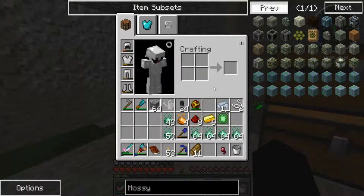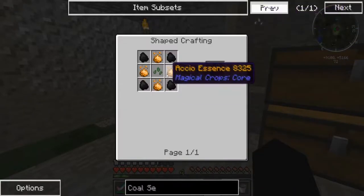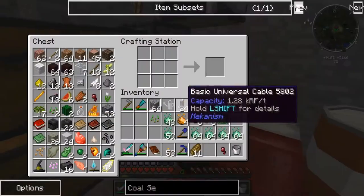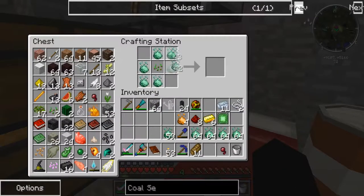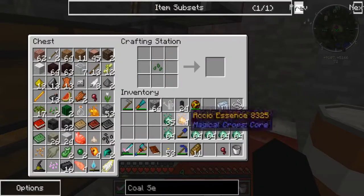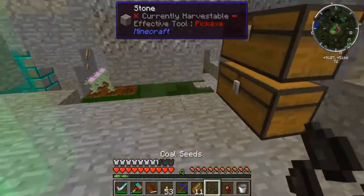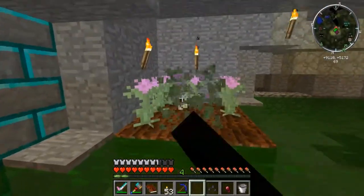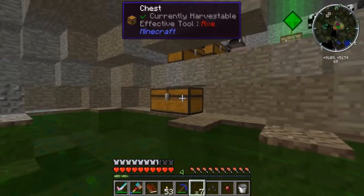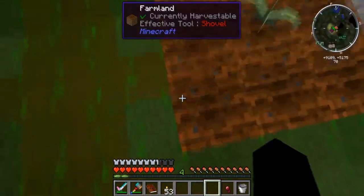Oh yeah, these have stupid durability. Let's look up coal seeds. We need Manico seeds as well — I got a bunch of seeds from the mining world. We need this and some of this. Bam — coal seeds right off the bat! All these can go. I still don't know what those other ones are and I don't really care, I'm not going to mess with them — maybe in the future, but as of right now, no.